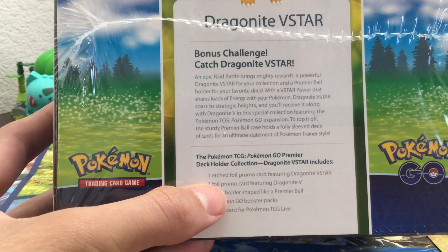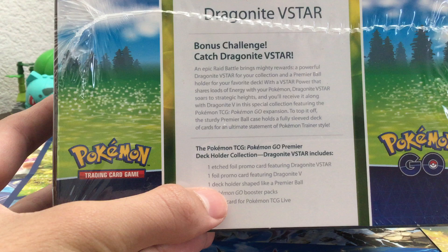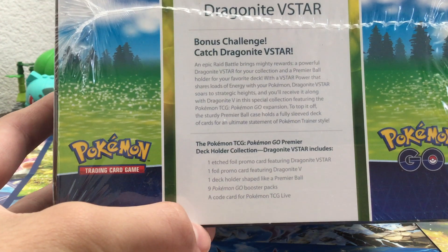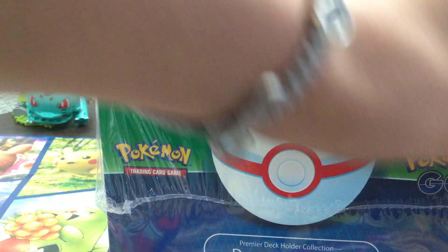One slot for your promo card featuring Dragonite V-Star, one for your promo card featuring Dragonite V, a deck holder, 9 Pokemon Go booster packs, and a code card. Alright, I am excited — still in the packaging as it should be.